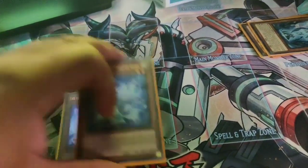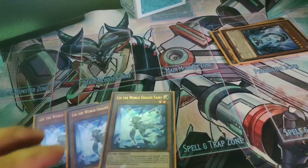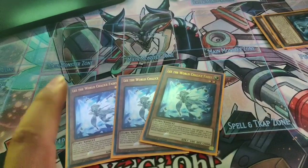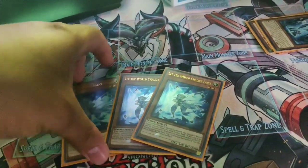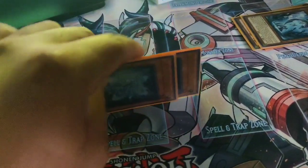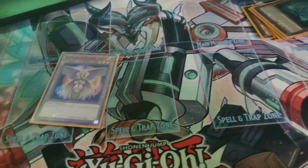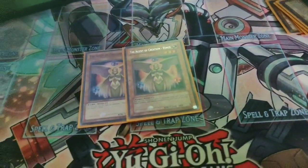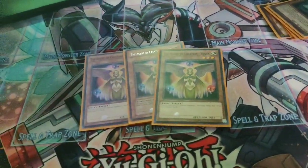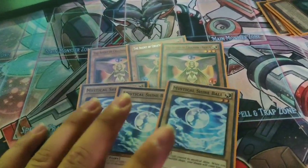Then you're going to play Lee the World Chalice Fairy — good staple of the deck, searchable, touches all the cards you need. And of course, it wouldn't be a World Chalice deck without Venus, and of course her Shine Balls — very important combo starter.